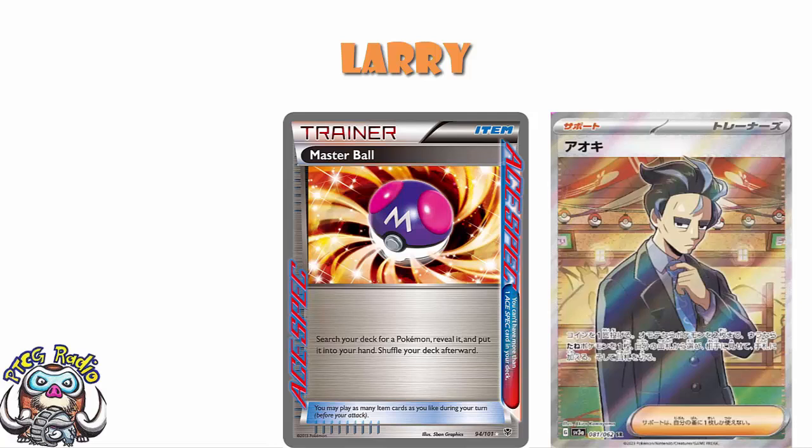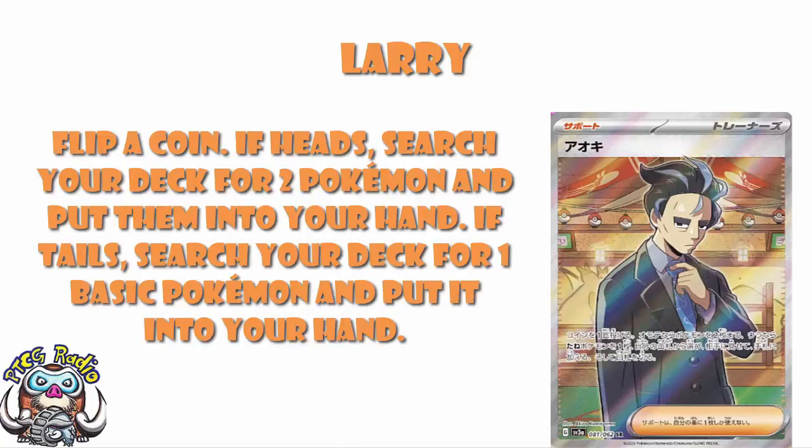But you still need to draw a bunch of cards when you play a supporter card, and you're still only grabbing one basic on a Tails. I want this to be very good. I am worried and concerned that this might actually not end up being good enough, because yes, it's really good on a Heads, but you're not always going to flip a Heads. And is it good enough on a Heads? I worry, ladies and gentlemen, I worry.